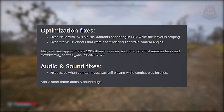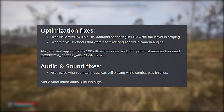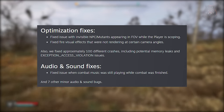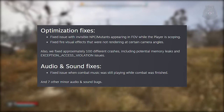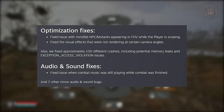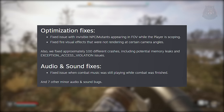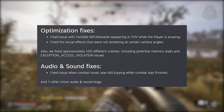For optimization, they've done several visual and performance-related issue fixes, notably resolving the problem where invisible NPCs or mutants would appear in the player's field of view while scoping. They've also fixed fire visual effects that were not rendering properly from certain camera angles, and fixed 100 additional crashes on top of this.